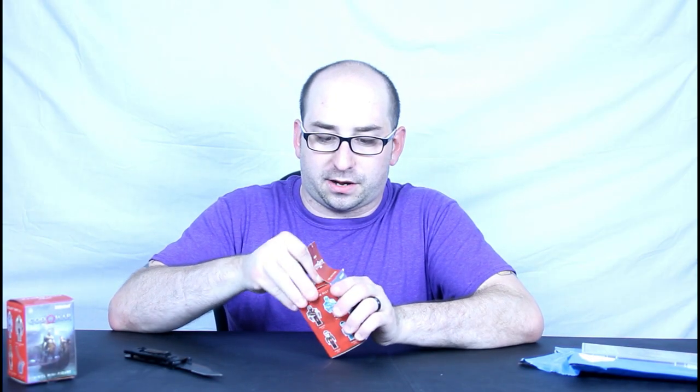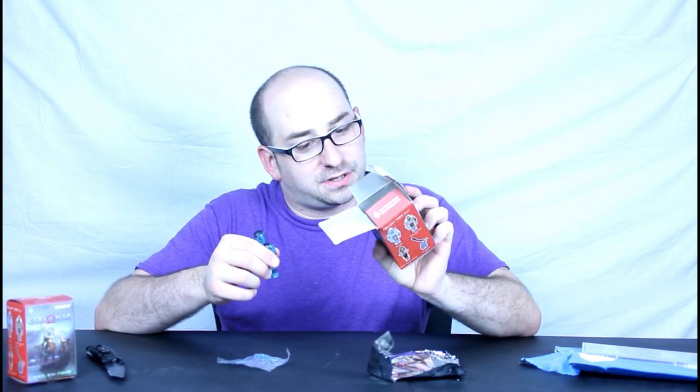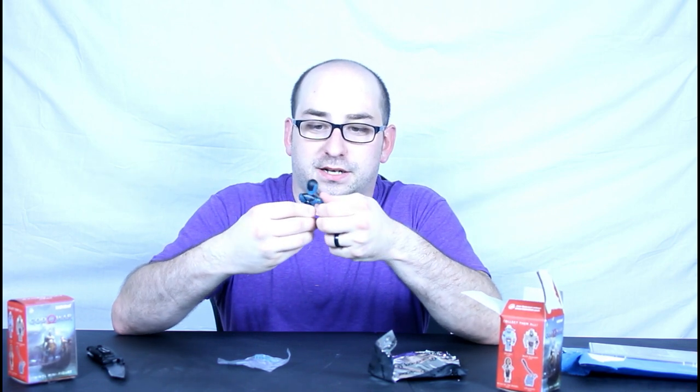Let's see if we can get these open. I cut open the tape and they are in a plastic bag as well, so if someone is trying to sneak a peek in stores before they buy them, it looks like you're not going to be able to. The light one was not the axe unfortunately — it is Ice Archer Atreus. They don't stand very well. You do get a little mini bow and arrow — I don't know if he's going to be able to hold them — but that's the thought that counts. So we got Atreus.